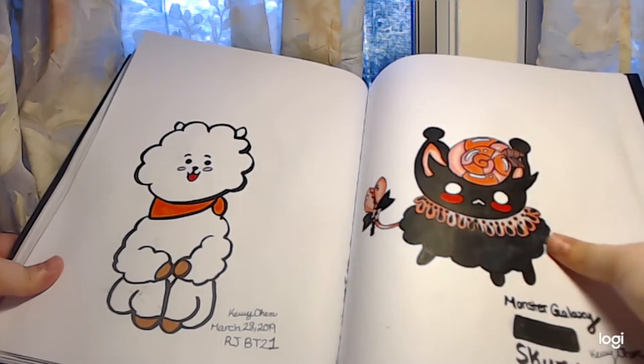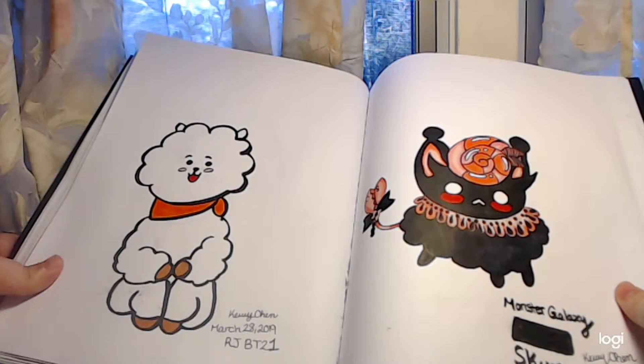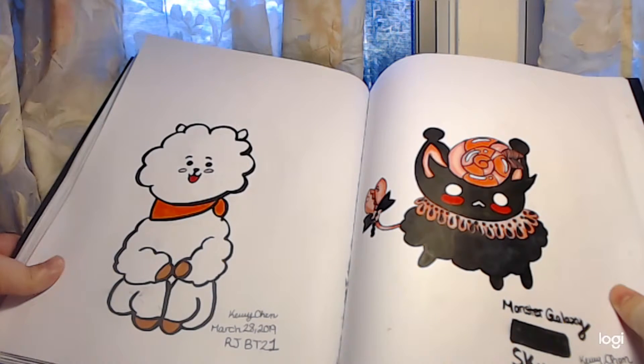Here is RJ from BT21 — not BTS, BT21. He's just sitting there, and he's a Korean company character based off of Line Friends. He's just sitting there having a fun time.